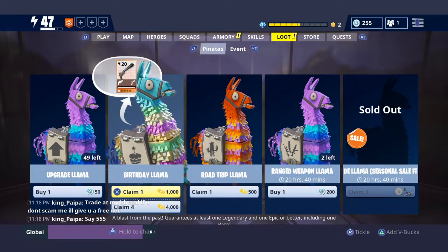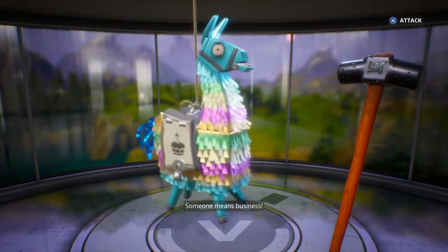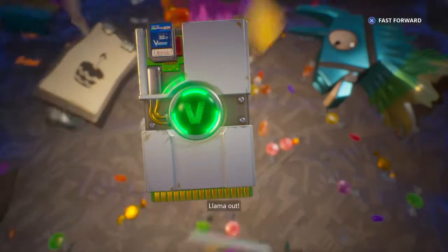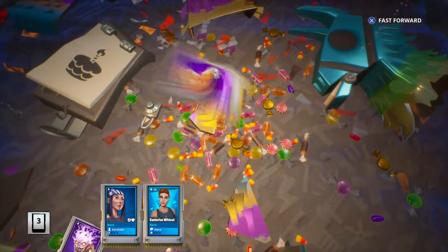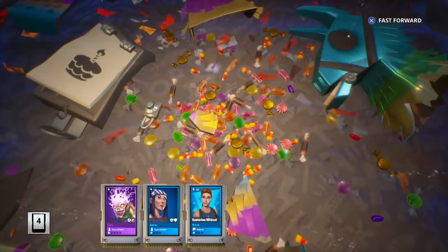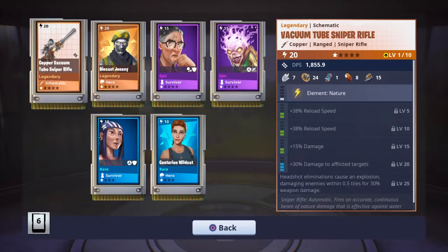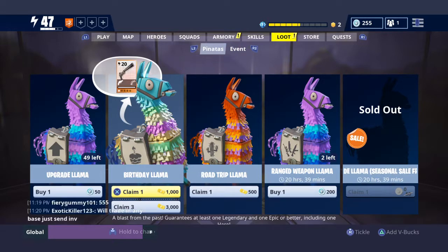Okay guys, we have four left. If we get the smasher, we get the pumpkin launcher at the end of this episode. I'm pretty hyped guys. Here we go — no, it's not what we want, we want the legendary smasher. Vacuum tube rifle — vacuum tube sniper rifle. There you go, that's a good one.